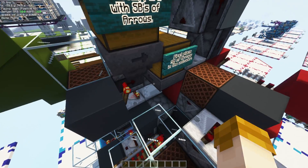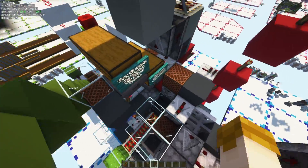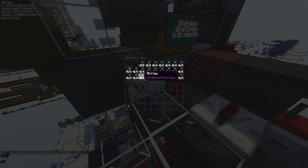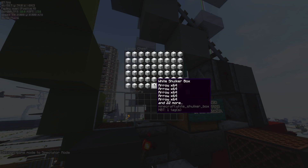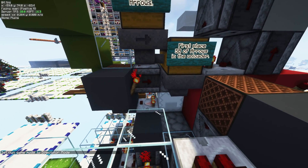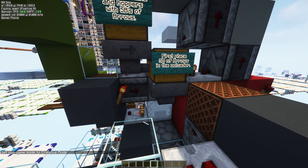Into the arrow supply for the armor sorter portion of the unsackable sorter, I have a shulker box unloader here that provides arrows along with two double chests of storage. And it's even hopper-locked! It's not really that important for it to be hopper-locked, but it is.